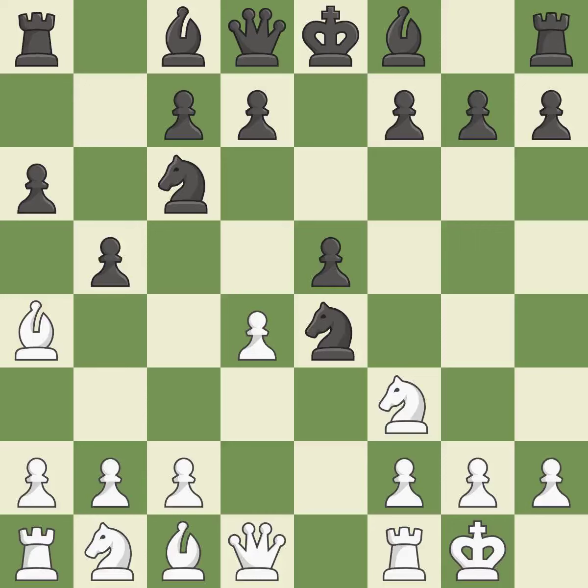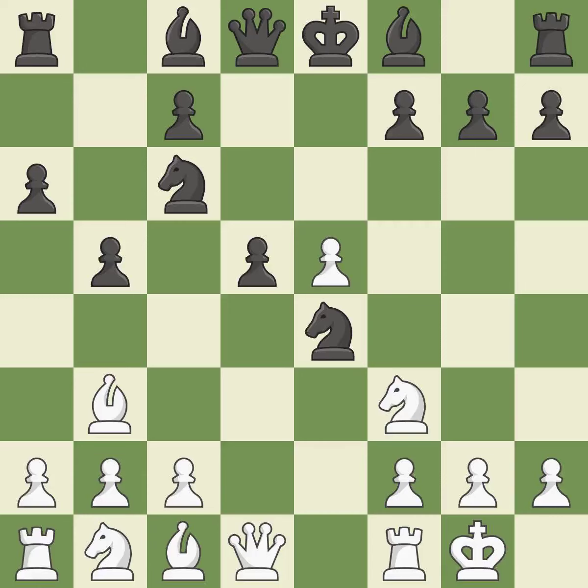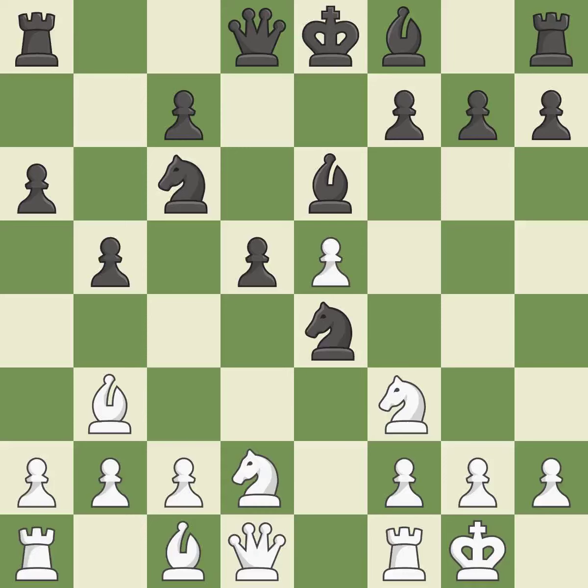B5 takes space on the queenside and forces white's light-squared bishop to B3. BB3 retreats the bishop to a more active square. D5 takes space in the center, protects the knight on E4, and allows the light-squared bishop to develop. Dxe5 captures the E5 pawn and attacks the important D6 and F6 squares. B6 develops the light-squared bishop and defends the D5 pawn. Nbd2 develops the knight toward the center and attacks the knight on E4. Nc5 attacks the bishop on B3 and controls the E4 square.